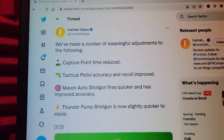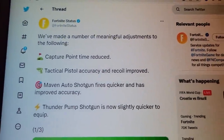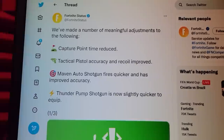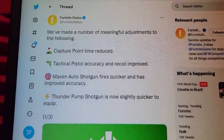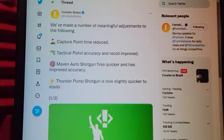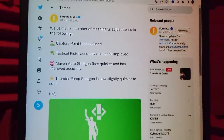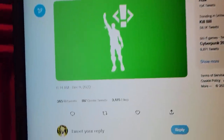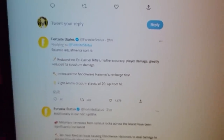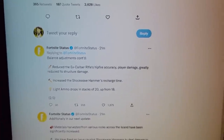This is from the official Fortnite Status Twitter account. They said: we've made a number of meaningful adjustments to the following — capture point time reduced, tactical pistol accuracy and recoil improved, Maven auto shotgun fires quicker and has improved accuracy, Thunder Pump shotgun is now slightly quicker to equip. That's just page one.